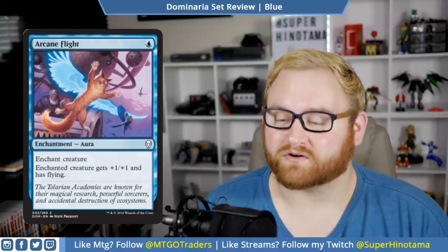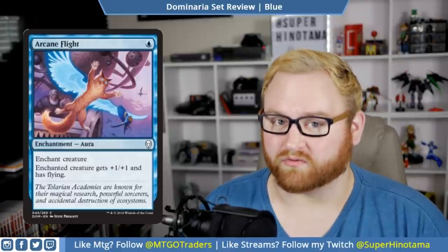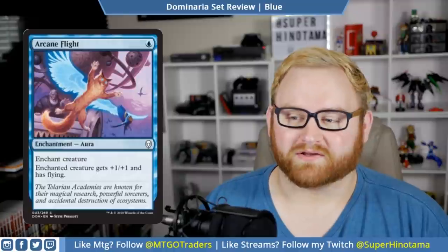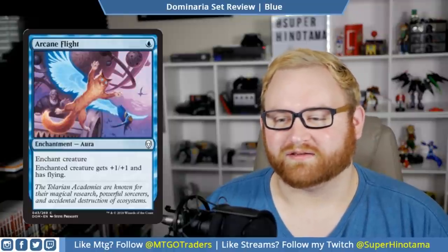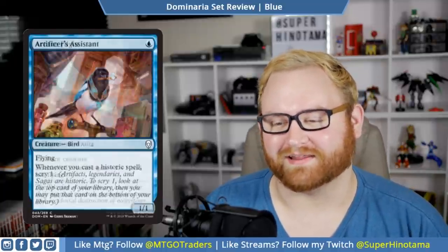Arcane Flight is a one blue mana enchantment aura — enchant creature, enchanted creature gets +1/+1 and has flying. Very simple, very straightforward. This card is really good in draft and sealed and probably going to see some standard play in a blue-white auras or maybe a blue-red auras deck. Also, the art on this card is just meme-worthy — it's very good. The cat is like 'I must fly, it's my turn.' This card is so fun, I like it a lot.